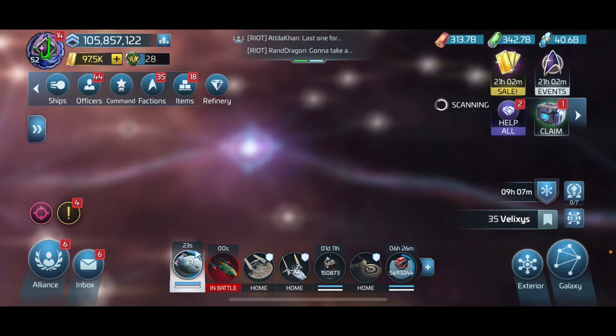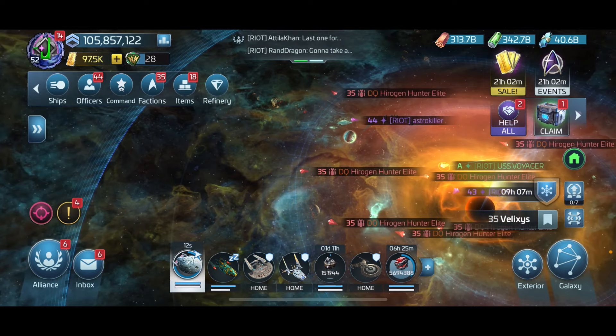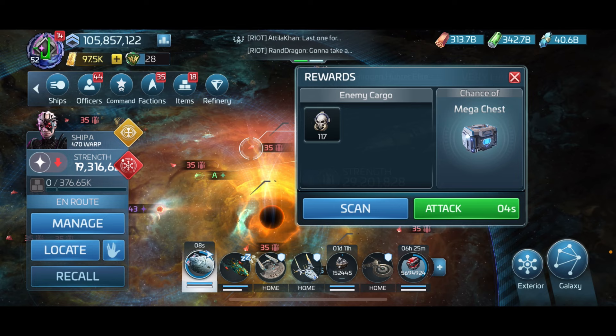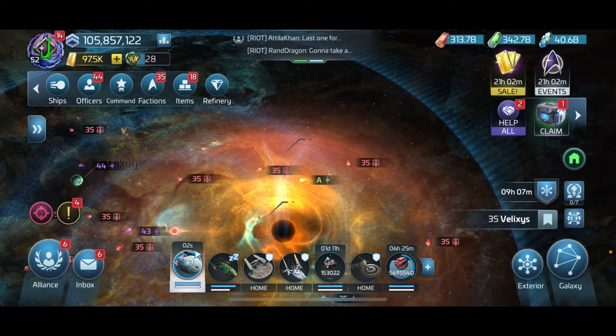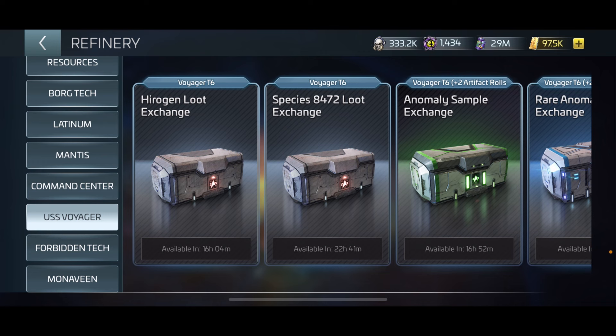These DQ Dairy Queen Hyrogen hunter elites - what you want to do is hit them for these Hyrogen relics, get enough for your daily turn-ins. I've already done my turn-ins. I have a tier 6 Voyager. You'll do this first turn-in, and I really wish Scopely would fix this - I wish they'd make it so you could click a little 'i' like in the Bajoran store to see what the turn-in cost is. Anyway, you're going to turn in here.